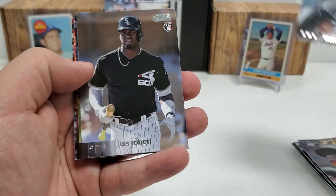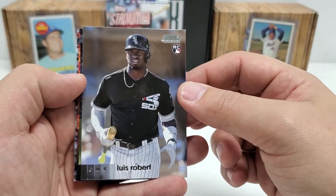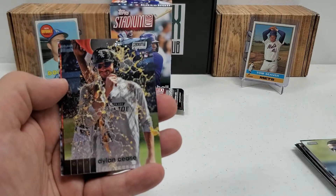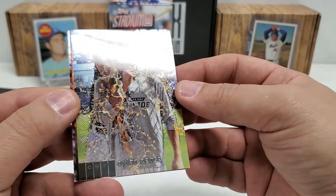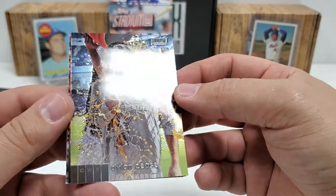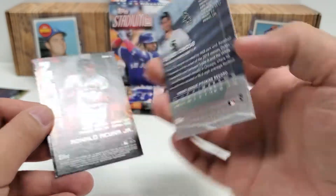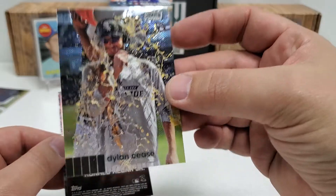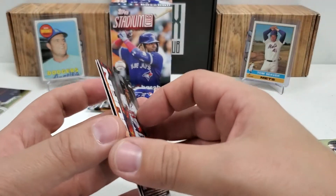There we go — there's the man of the hour. Luis Robert Rookie — that's probably going to be our best card so far, that's one of the big ones for sure. And look at that — oh, that's a nice one guys. Chrome — Stadium Club Chrome insert, Dylan Cease Rookie card. That's actually nice, very nice. If that was a refractor, those were worth some big money. That's a pretty cool card, that might be the new number one — might even edge out that Luis Robert.